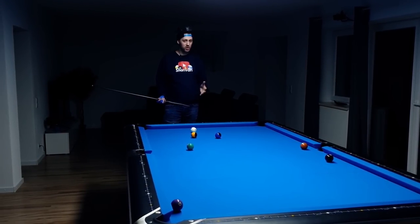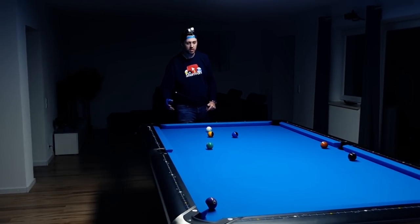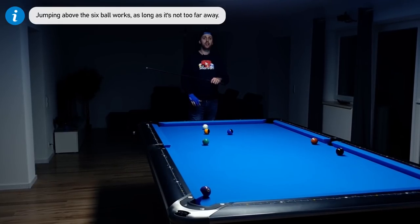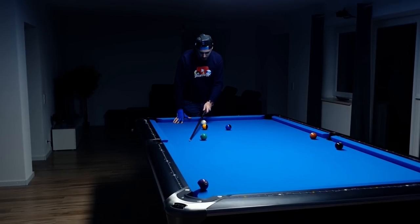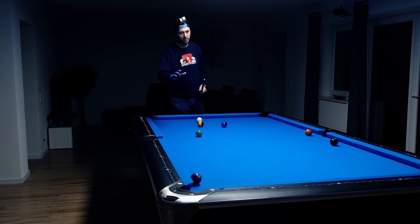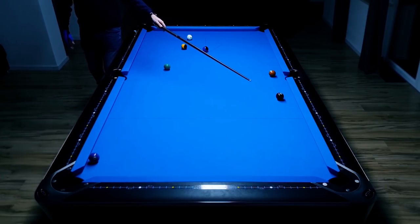But even if we make contact with the five ball, chances are very low to get a re-safe. So as you can see, I have my jump cue in hand — we're actually playing a jump shot, but not a normal jump shot. Because of the six ball, we could try to jump all the way above both the six and nine ball and make the five. This is possible, but today we're playing a curved jump shot, aiming towards here so the cue ball curves and hopefully makes the five ball.